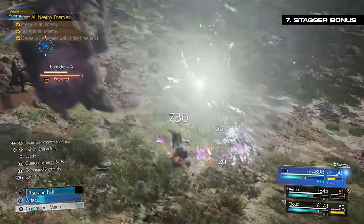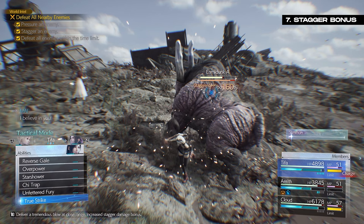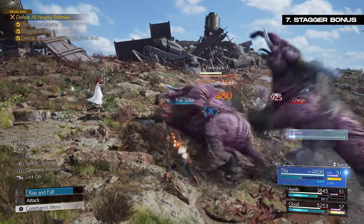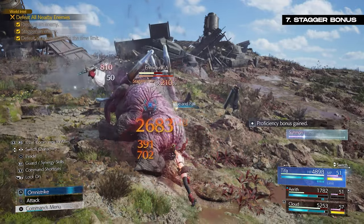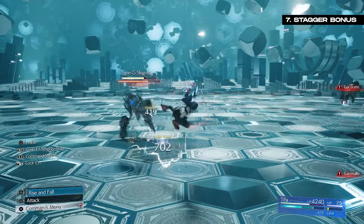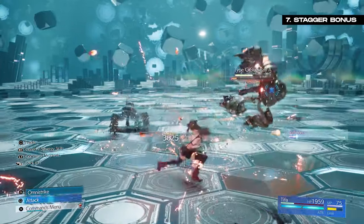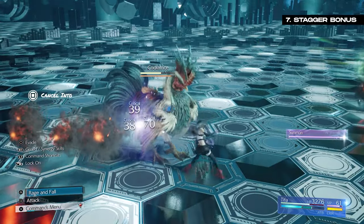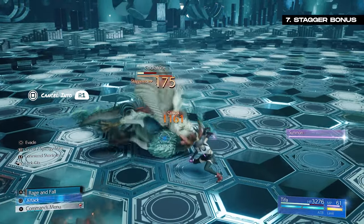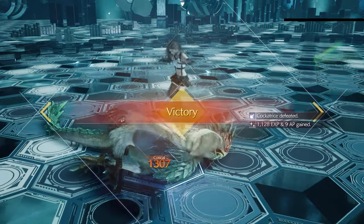You can actually increase the stagger damage bonus during a stagger window by using various skills while the enemy is staggered. Characters like Tifa, Cait Sith, and Aerith all have abilities that will increase the stagger bonus, giving you a window to deal absolutely massive damage. For Tifa specifically, ensure she is buffed with her Unbridled Strength skill, giving her access to Rise and Fall and Omni Strike. Doing these during a stagger increases the damage multiplier. You can also animation cancel her uppercut quickly by dodging or pressing R1 just as the attack lands. Skills like Aerith's Ray of Judgment or Tifa's True Strike triggered with ATB can also increase the stagger damage multiplier.